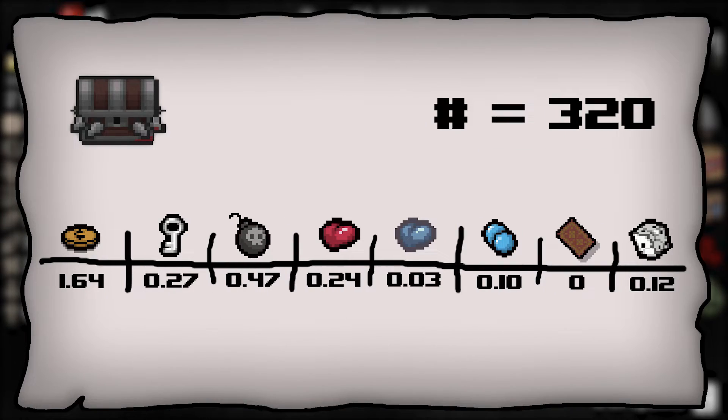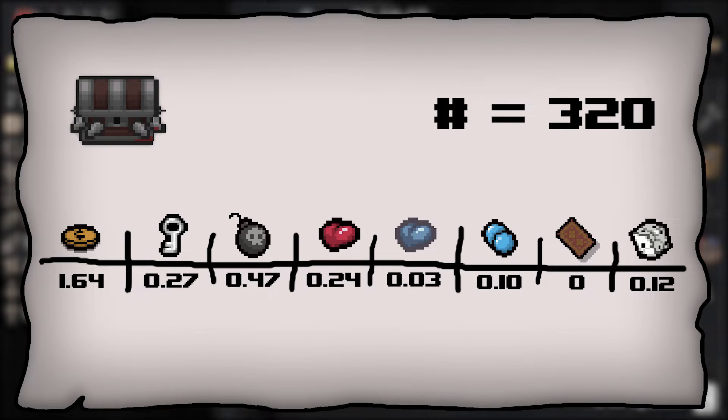If you look at the spike chest, the numbers are pretty much the same across the board — the odds of getting a trinket still seem to be about the same as getting a pill, and you can still get tarot cards out of spike chests. The money seems a little bit higher, and anecdotally I've noticed more dimes in spike chests, but this sample size isn't large enough to constitute a statistically significant difference, so I can't reasonably conclude you actually get more money from spike chests.